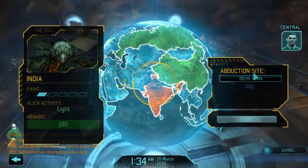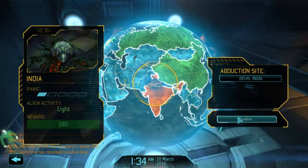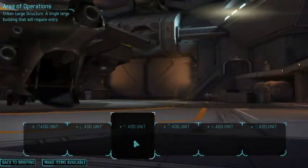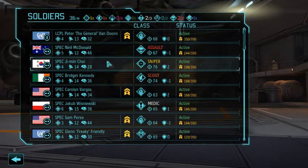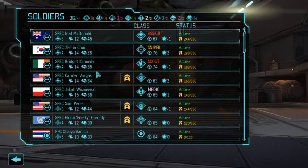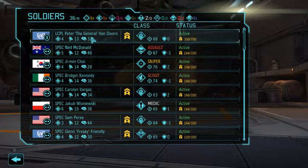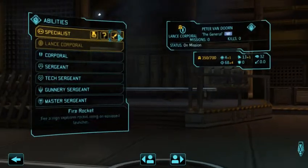We are heading to India. It's a light attack so we're not dealing with too many enemies — we should be able to send a team of mostly rookies. We've got upgrades to do: we've got a heavy — we got the General, we got Peter Van Dorn, and we got Glenn Freaky Friday, the guy that was sitting down hiding all last mission. We also got Vargas and Perea — they're both rocket or gunners. Let's make the General a rocketeer because rocketeers are cool.